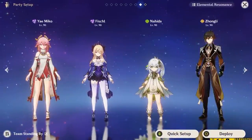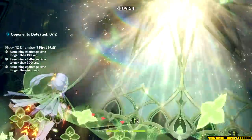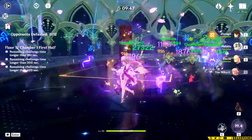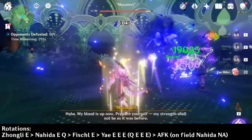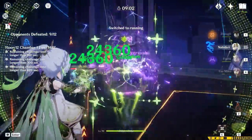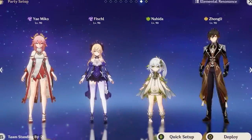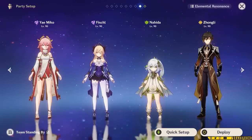For the second team option, you can opt for a support — essentially turning this into an AFK-feeling team with Zhongli or Albedo. I recommend using Nahida on-field for this one, but you can also use Yae Miko on-field. Rotation with this setup: Zhongli Elemental Skill, Nahida Elemental Skill into Burst, Fischl's Elemental Skill to summon Oz, Yae three Elemental Skills, and use her Burst if available. Then just attack with Nahida or Yae on-field. If Yae Miko is on-field, she'll get an Elemental Mastery buff from Nahida, which makes her turrets do a lot more damage. Who you have on-field will depend on your investment. As for substitutes, if you don't have Fischl, you can use Kuki instead and a support in the fourth slot, or you can also run Raiden. But I highly recommend trying Yae and Fischl together if you have the option — they're super fun and easy to plug and play.